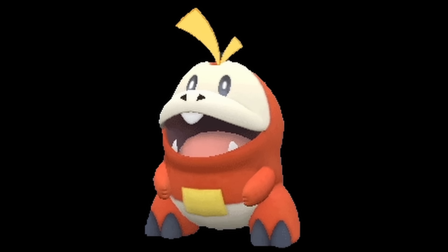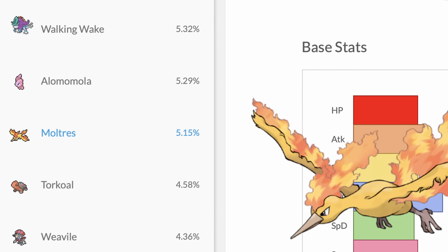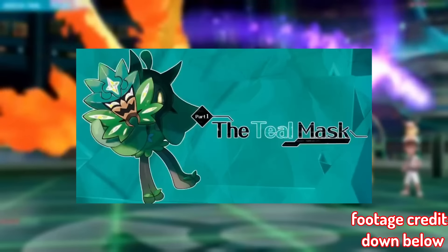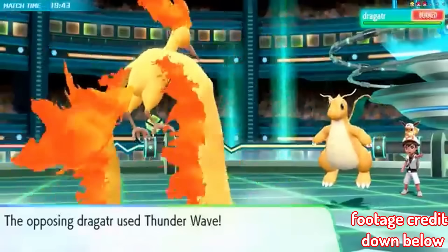I briefly mentioned this Pokemon earlier, but Moltres has suddenly shot back up in OU usage viability. It's at a staggering 5% usage within the OU tier currently, which is just astounding considering it pretty much fell off once DLC 1 and DLC 2 rolled around. I haven't heard of it since around August of last year, and now it's made another special appearance within OU.